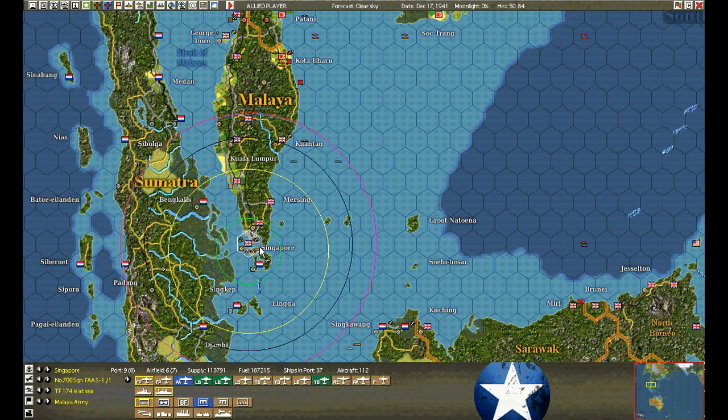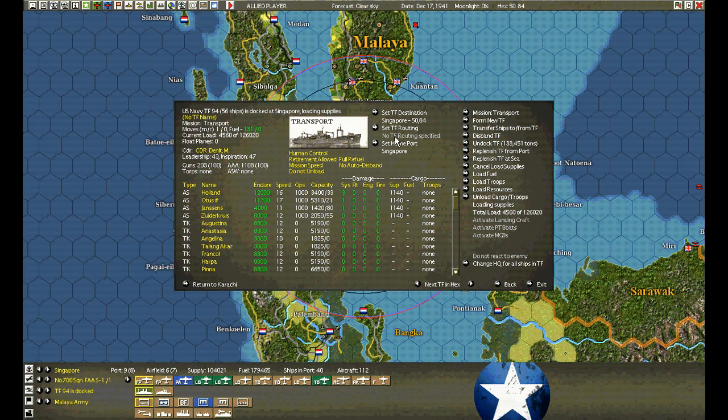My convoys are already here. I think I'm going to load up and pull out whatever I can, and head for Darwin. I can admit I made a mistake. I've wasted days here — it's only 10 days into the game, but I've probably wasted two or three days bringing in supplies here.